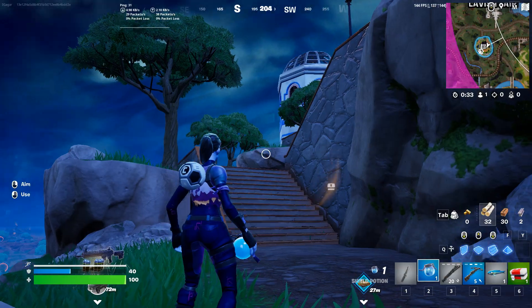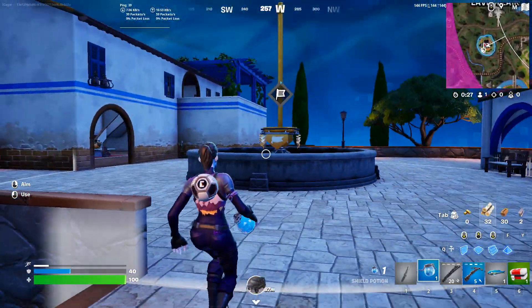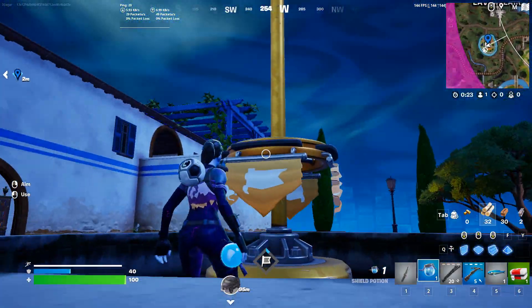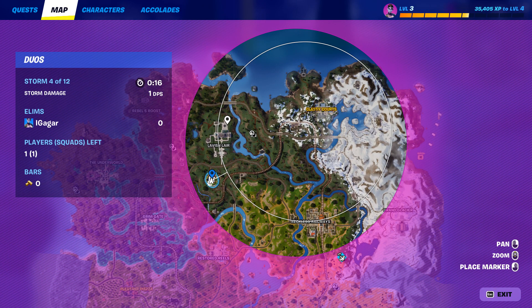It won't be the same location every time — it will be a different location depending on the map. Basically, to capture a loot island, you need to get here and then wait for this to fully go up, and that's how you capture a loot island.